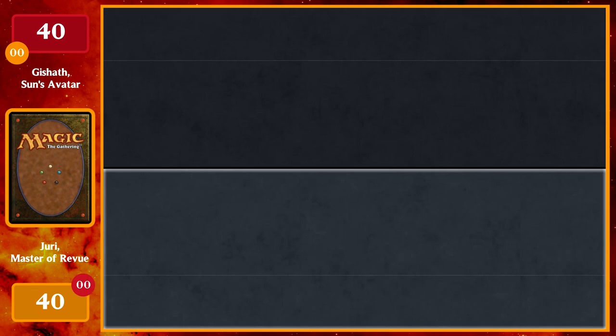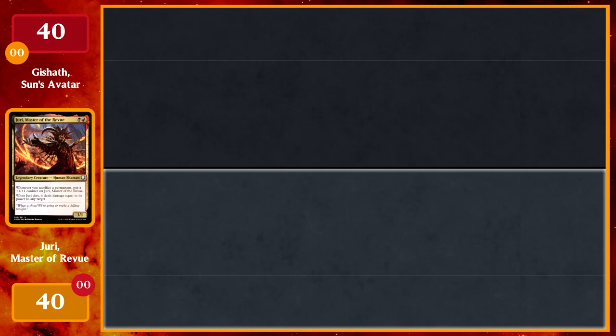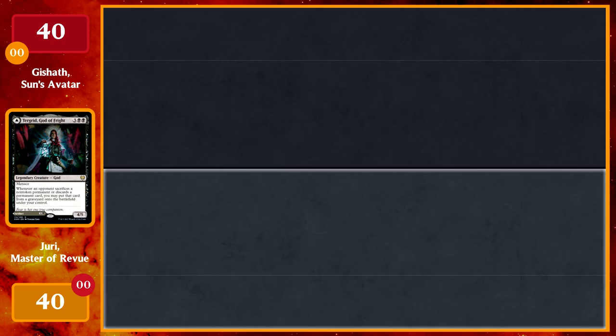Hey, welcome to the first episode of MTG Alpha. We'll have 1v1 Commander videos, four-player Commander videos, deck techs, and more on our channel. I'm Anthony, I'm Jim. Today we're doing 1v1 Commander. I'm playing Juri, and I plan on doing a lot of sacrifice aristocrats shenanigans. I also have Tergrid in the deck, so if I can get that out I'm hoping to maximize on all the triggers I'll be doing with Juri.